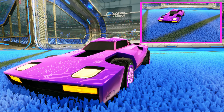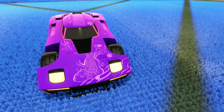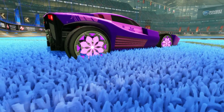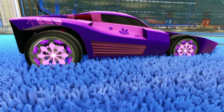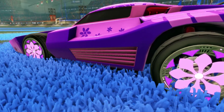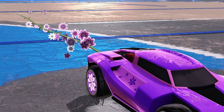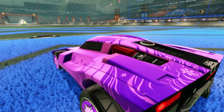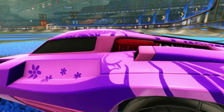Our next design is named Flower Power. It's going to start out with the Breakout Hiwa, focusing on the flowers in the design of this decal. If you're looking for some flower-based wheels, the Kalos are a perfect fit and we're going with some default ones in this design. For the accessories we've got the pink Breakout, the boost is Pink Springtime Flowers, and finally a classic trail which everyone has for free in their inventory. As a final option you can also try throwing a pearlescent paint finish onto the primary of this design.